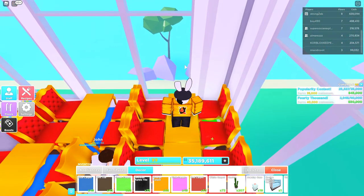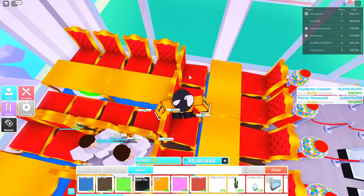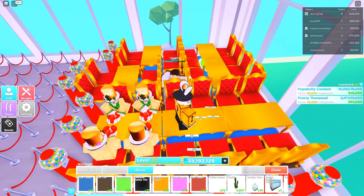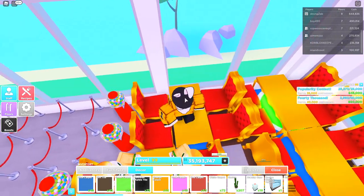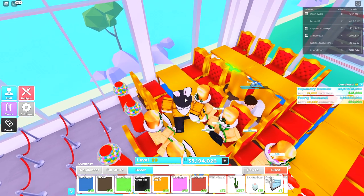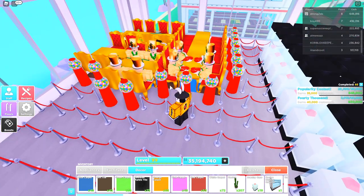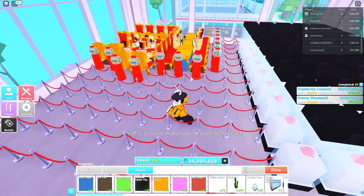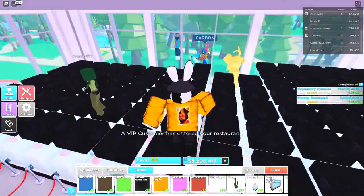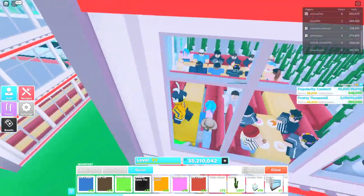To set up the tables: leave one gap from the window and set your first table down, and another right next to it. You can use whatever table you want — I'm using royal tables because that's what I have access to. Leave one gap straight towards the window, then line up three more tables next to each other. Make your way back, leave one gap, and set another table. The final one goes exactly across that last table placed. Add seats on each side and you have the perfect square. Fill every single block in the room.